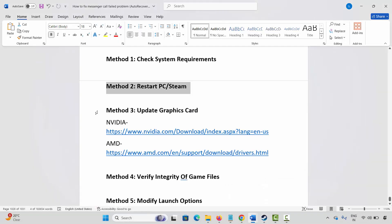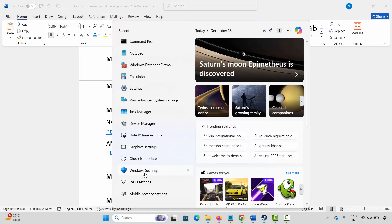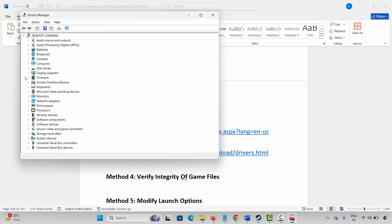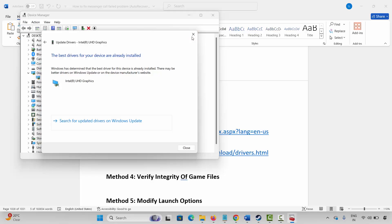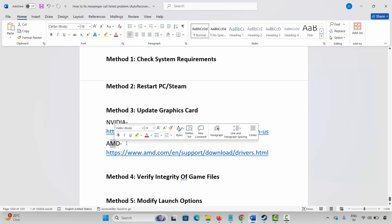Next method is to update your graphics card. Go to Windows search, search for device manager. Expand display adapters, select your graphics card, right click on it, click on update driver, and finally click on search automatically for drivers. This will check and update your graphics drivers. Once done, launch the game and check. Nvidia and AMD users, go through the link provided in the description to easily update your graphics card from there.